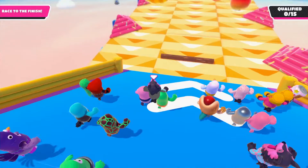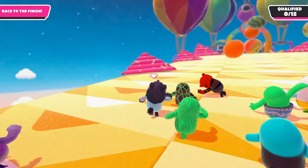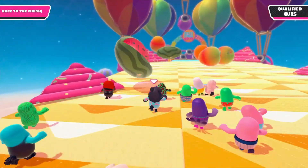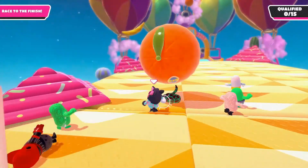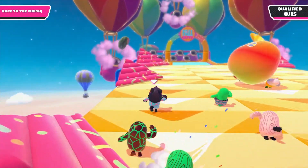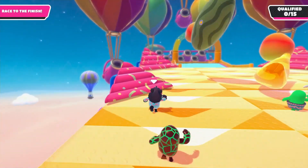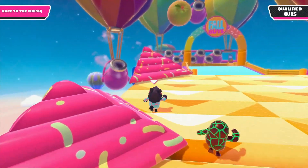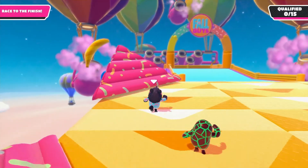The closer you are to that triangle pillar, the better chance you have of avoiding the fruit. You can see an example here — the fruit just in front actually hit the triangle pillar on the side and bounced over me, so I avoided it completely. Then it's just a matter of pushing forward.